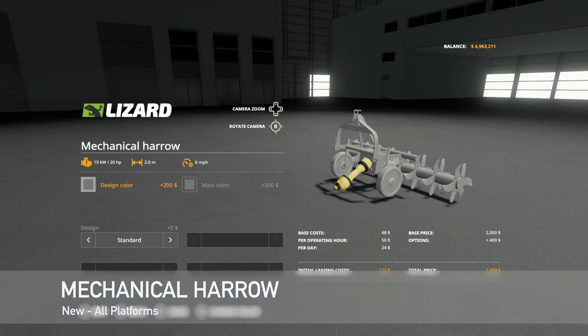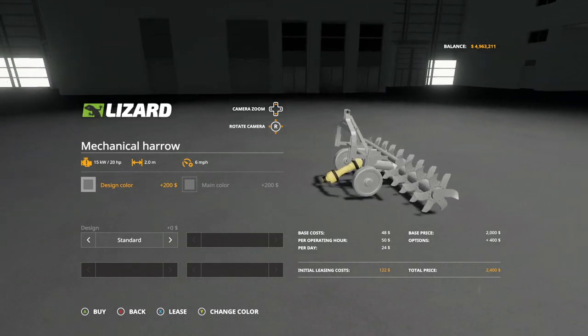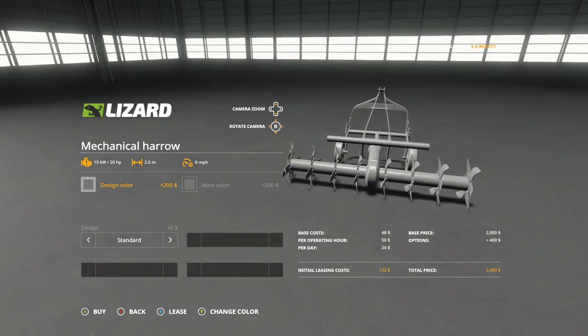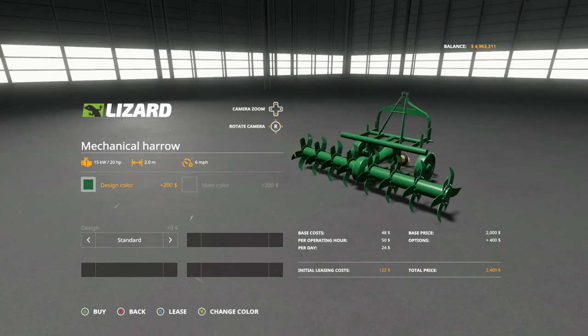Next to last new mod for all platforms is the Mechanical Harrow. It has a 20 horsepower requirement, two meters wide at six miles per hour — this is the power harrow. You get two color options: design color gives you a whole lot of colors as your primary color.